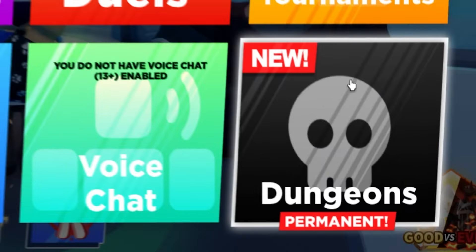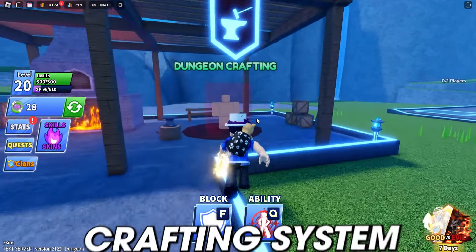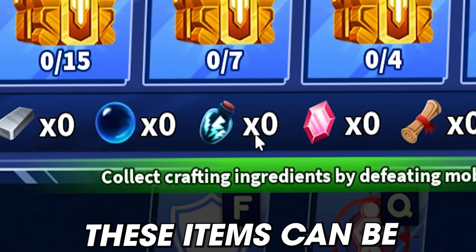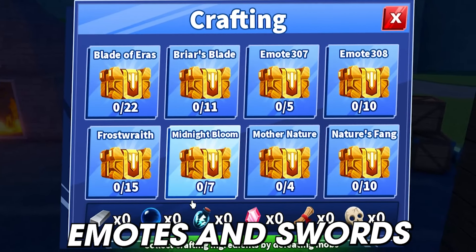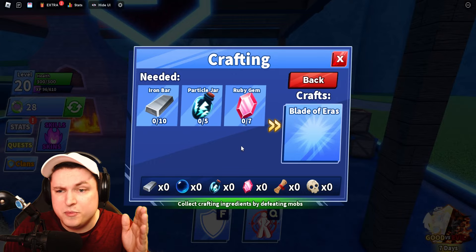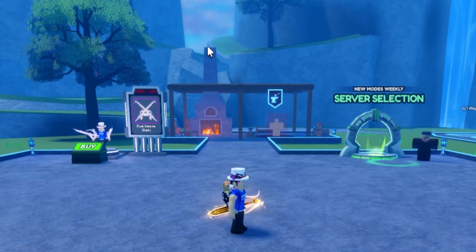We got some updates to Blade Ball dungeons. There's a new dungeon crafting system added to the game — players are now able to collect items dropped by mobs. These items can be used to craft new explosions, emotes, and swords. For example, you need 10 iron bars, 5 particle jars, and 7 ruby gems to make a Blade of Arrows. You can find the new crafting menu in the dungeon lobby on the left.